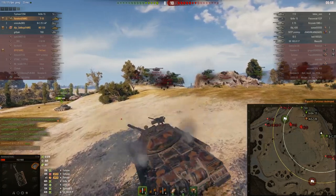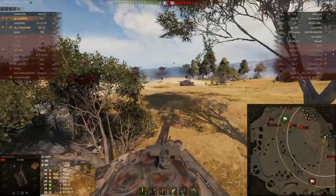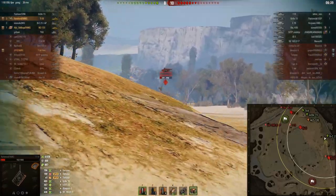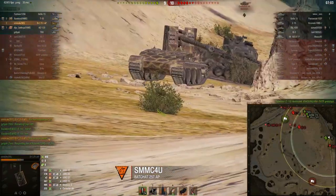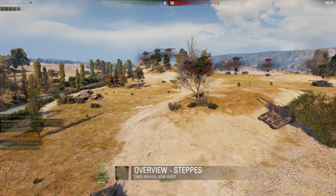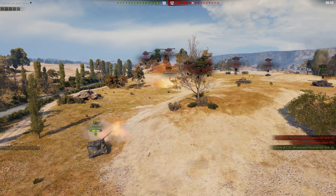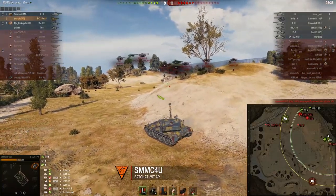We ran out of HEAT. All the people in the comments will say 'oh why did you load so much HEAT in the first place — you're only a unicum because of HEAT spam.' I'm here to show you how to successfully play the end game. Moving up, we spot the 50TP and snapshot straight into the lower part of his tank. The AP spots the Gorilla. An enemy can only aim at one position, so it's not wise to stand behind each other — instead, go around and make the Gorilla decide whether he wants to kill the T10 or the AP. We go around and have the AP shoot while the Gorilla isn't looking.